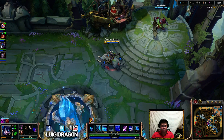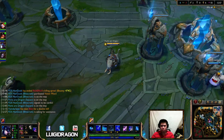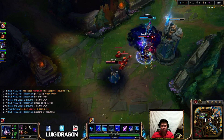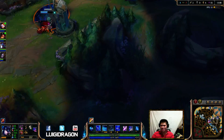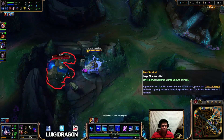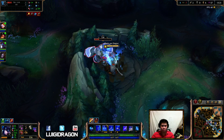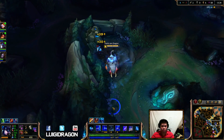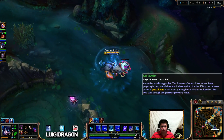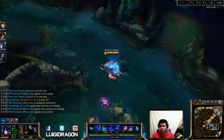They do have a lot of CC, but I think we're fine. I'll go Merc Treads. Hunting guys gives us health and ability power, and the magic penetration is really good. The magic shield! In a gank or something, don't use an auto-attack — reset. It's not worth it. You want to get the burst. You're not AD, so there's no point in doing it. Riven's coming. I gotta come this way.